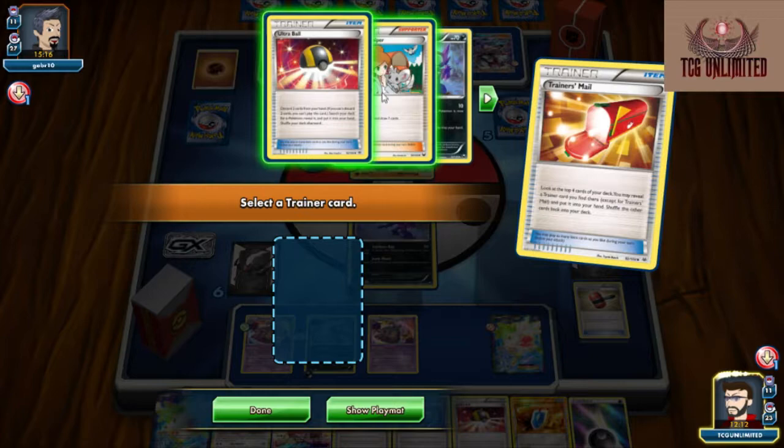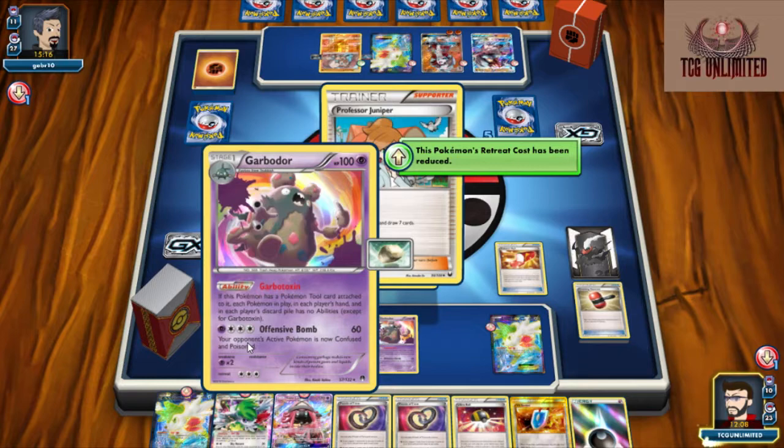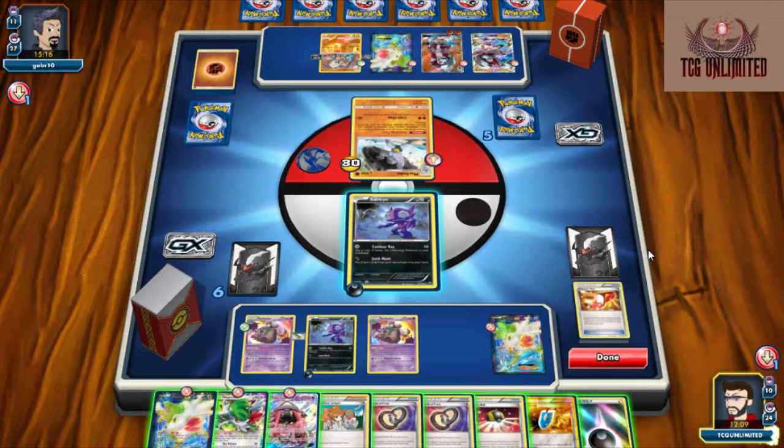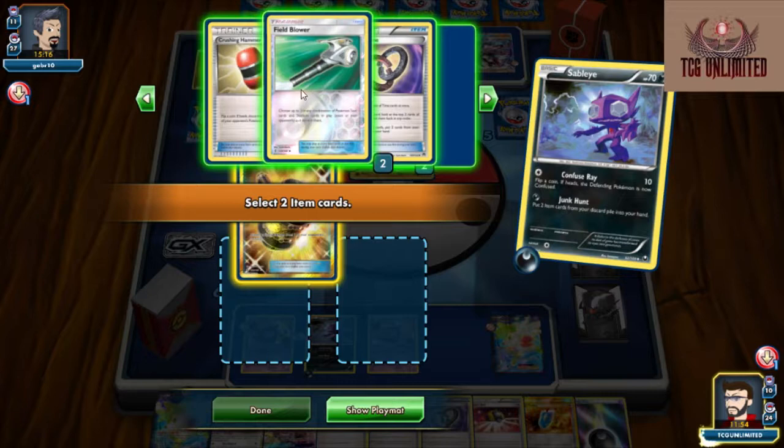And that's what this deck does essentially. And that's what I've told some friends of mine — you do not play Sableye with the intent to make friends. You play Sableye with the intent to have a good laugh and to make some enemies. Because that is definitely what Sableye does — it makes enemies. We'll go ahead and Junk Hunt again.